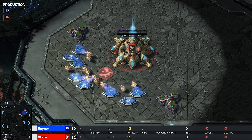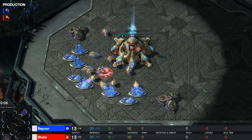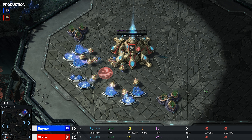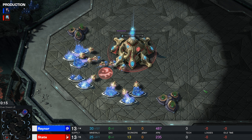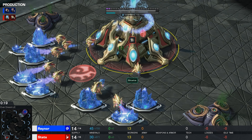Hello everyone, my name is Loco, and welcome back to a top-level game of professional StarCraft II. Today it's time for a Protoss vs. Zerg, where we find ourselves on the map Everdream. Spawning in the bottom left-hand corner, playing with the red Protoss probes from South Korea, we have none other than Stats.